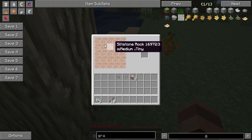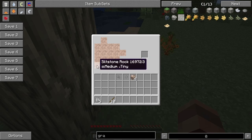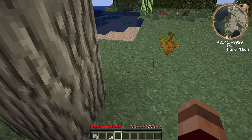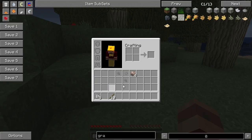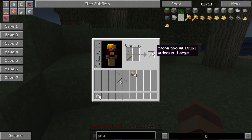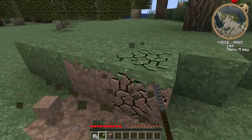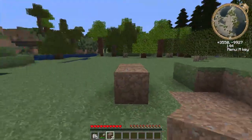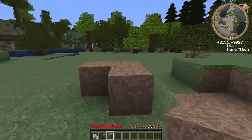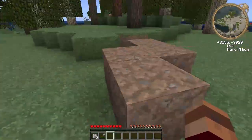Dirt no longer stacks. Dirt doesn't stack properly anymore. So if you have a couple of pieces of dirt, you can't make a dirt wall anymore. You put one down and it just falls — it just falls randomly to the side.